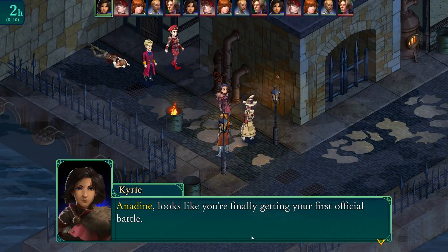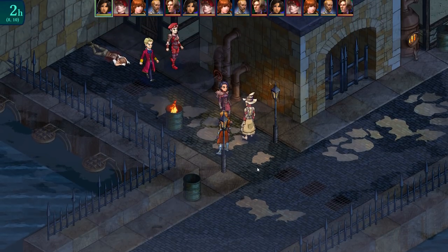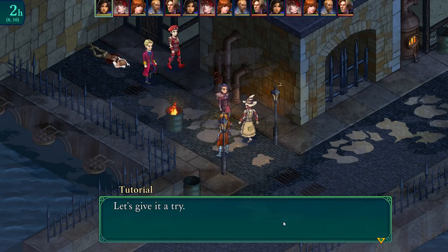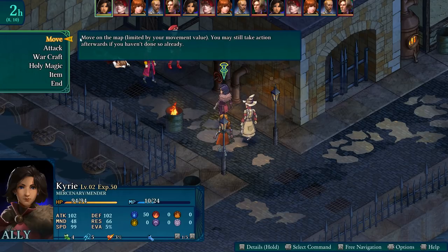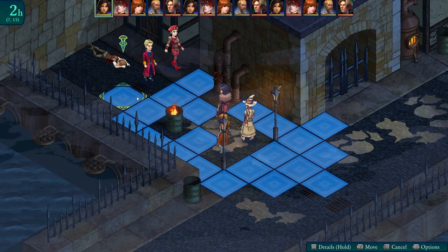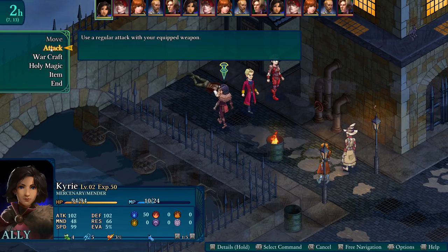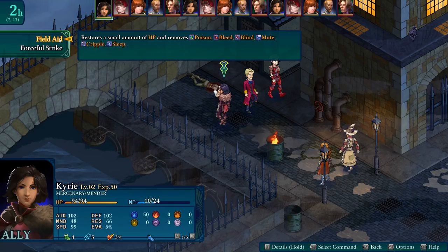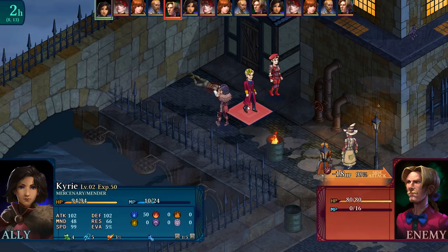The captain tells Anadine this will be her first official battle and suggests going over the basics just to be safe. We look at the initiative order — Kyrie is going first. We move up and use Warcraft, which is a special ability. We can swing our weapon normally, use Field Aid to repair ourselves, or do a Forceful Strike which hits and pushes the target. Let's go hit Alphonse.